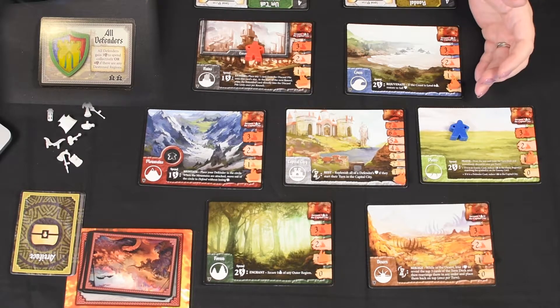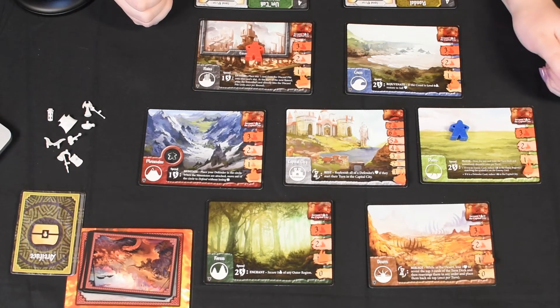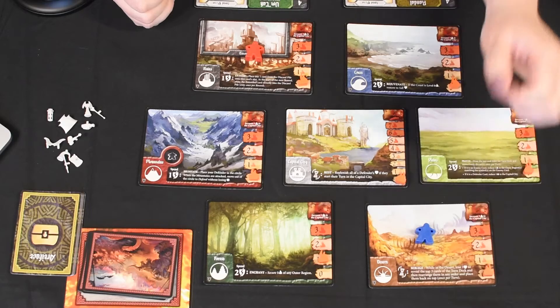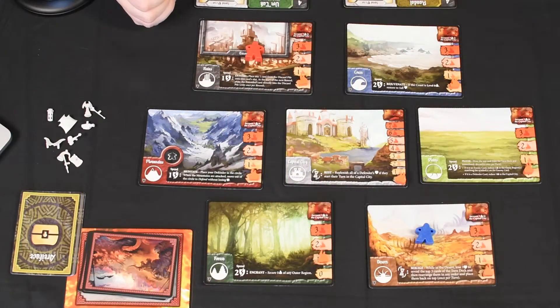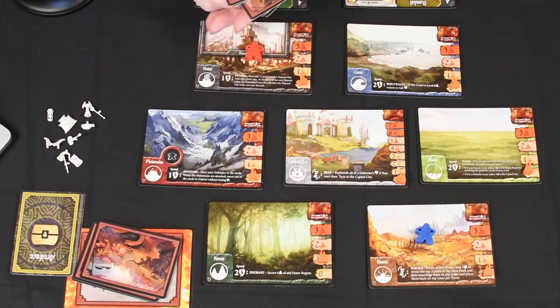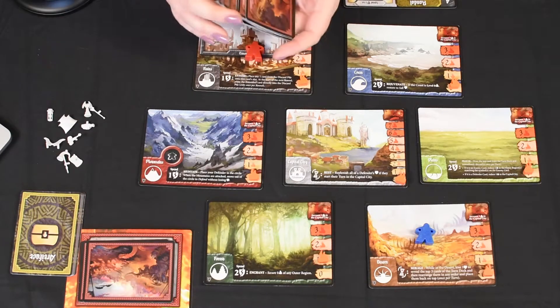I will go one for now, and two and three — I'm gonna want to keep one of our defenders close to the Forest so that we can start defeating the Minotaur because he's gonna come back. Our next lovely task is selecting another card from the Horde deck and giving that another good shuffle.